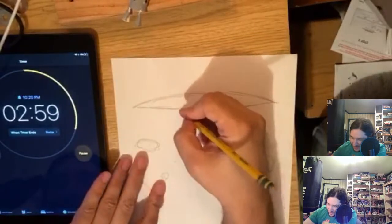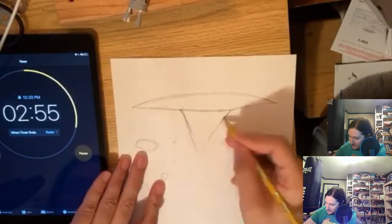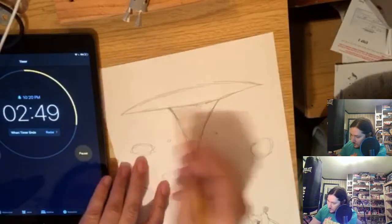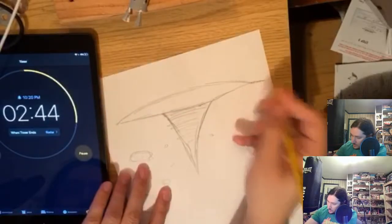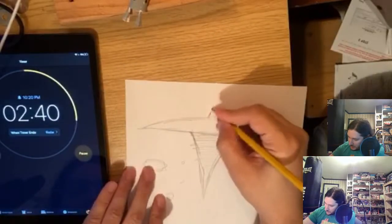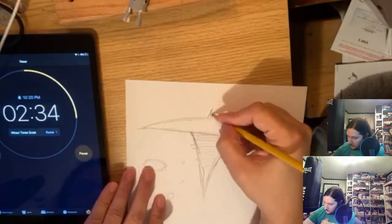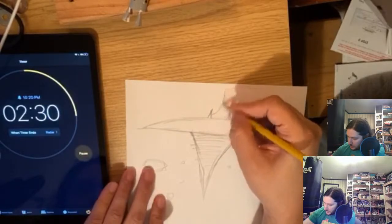I can get this done on time, I think. Safe to say. This has got two spikes coming out of it — spikes on the top. And one large spire.